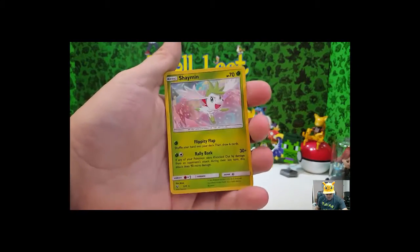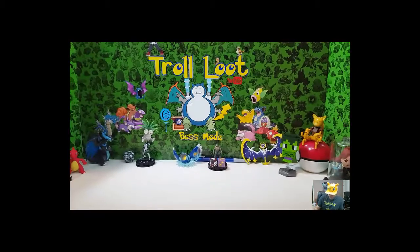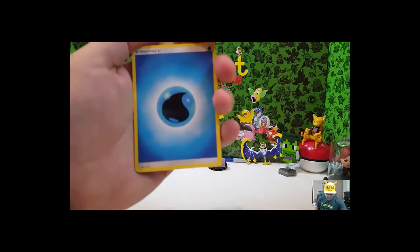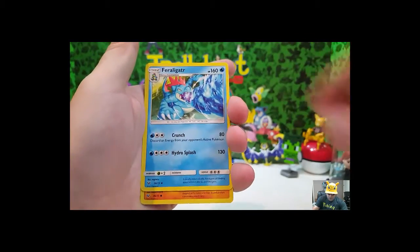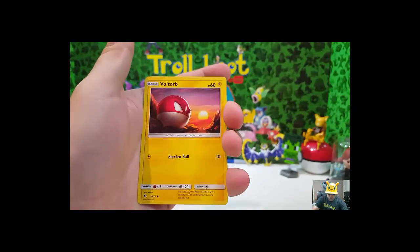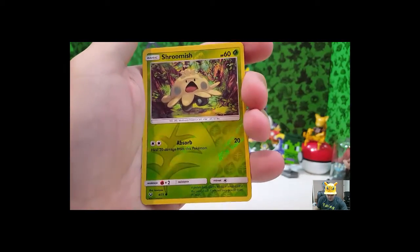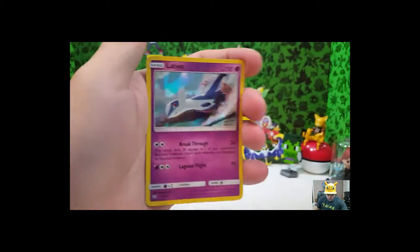Shaman holo. One more pack — there you go. One, two, three, four. Energy is Fire — no, Water. Golurk, Feraligatr, Stunfisk, Minun, Boozel, Scraggy, Voltorb. Reverse holo Shroomish — are you Shroomish today? It is a Monday — Happy Shroomish Monday! And it is a holo Latios — that's pretty cool.